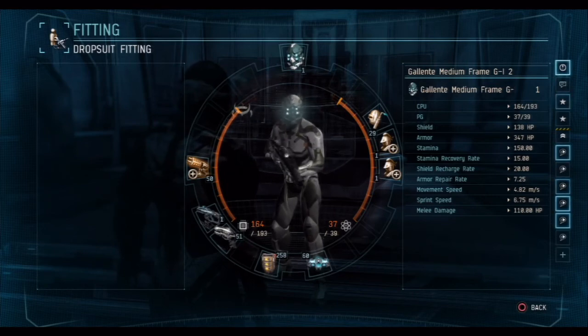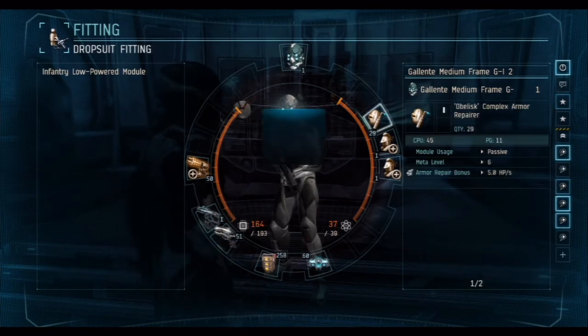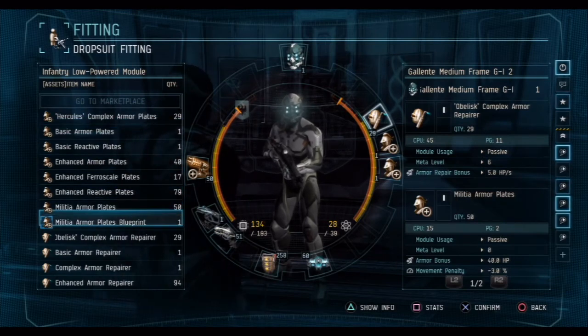You'll notice that the armor repair rate has gone up to 7.25 hit points per second. This is a viable fit for a pub match, but it's very cheap as well. I'll now put back the basic armor repairer.